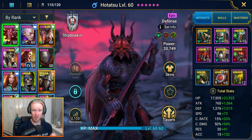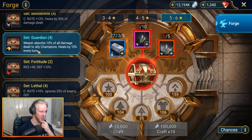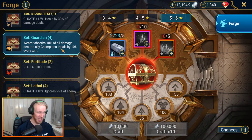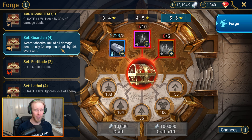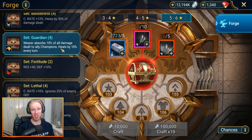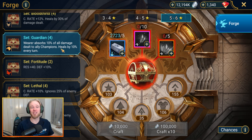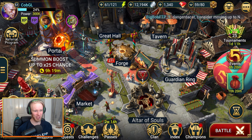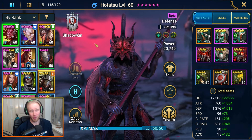What items would I actually like to have equipped on Hitatsu? The Guardian set. The wearer absorbs 10% of all damage dealt to ally champions, and the champion will also heal by 10% every turn. This is exactly Hitatsu's bread and butter — he's a general support champ, applying those debuffs, being as tanky as humanly possible, and spreading survivability amongst the rest of the team. Guardian set feels like it would be really excellent on Hitatsu. Sadly, I'm a little bit ways off that right now.